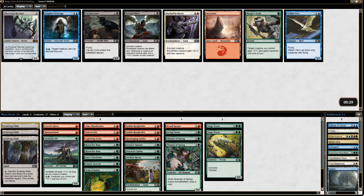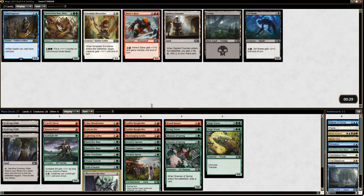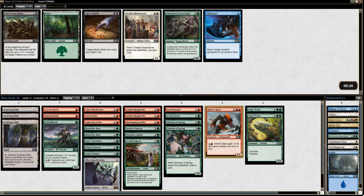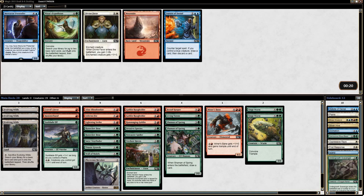Blue seems open; I'm going to take the Revoker but blue definitely seems to be the most open color. Miner's Bane — yeah. Scavenger, probably doesn't do anything in this deck. Here's the expedition; there's also a Mercurial Pretender which we could easily splash. Let's go for the expedition — let's go big.